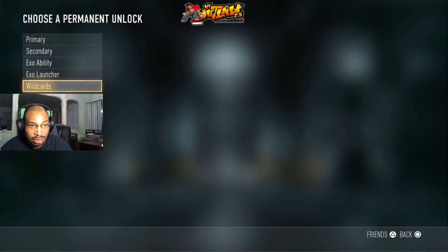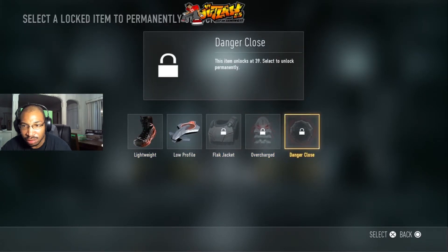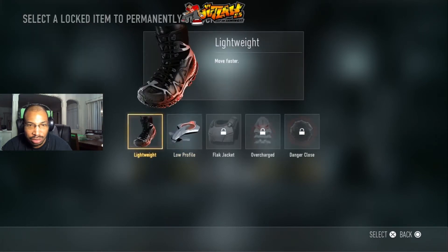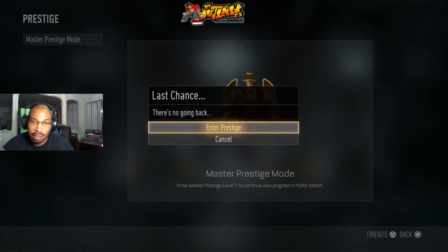You know what, let's just do Flak Jacket. Level 39 — let's find one of the highest things to unlock. Let's just do Danger Close, level 39 — it's unlocked, let's go. Enter Master Prestige.